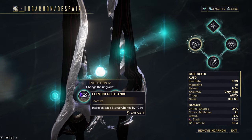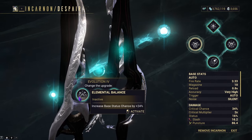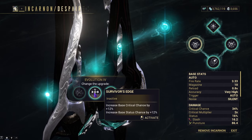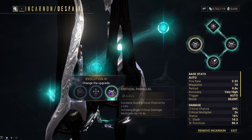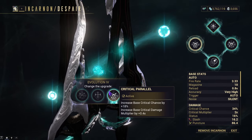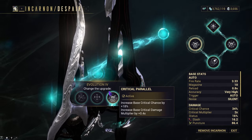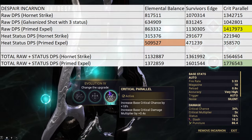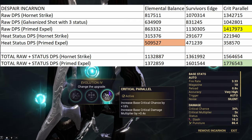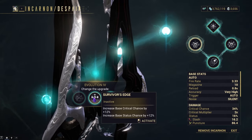Evolution 4 gives us three options: Elemental Balance, Survivor's Edge, and Critical Parallel. Elemental Balance gives a status chance increase of 24%. Survivor's Edge gives a base crit chance increase of 12% and base status chance increase of 12%. Critical Parallel gives a base crit chance increase of 18% and an increase in crit damage by 0.4x. I feel Critical Parallel overall has higher damage — I'll show a comparison picture showing how they compare with Horn Strike and such. Obviously pick as you decide, because depending on your build, Survivor's Edge may be better.